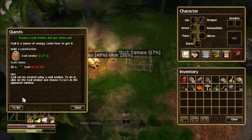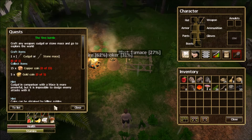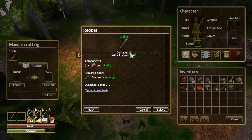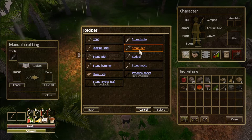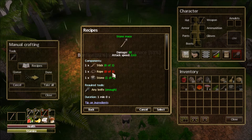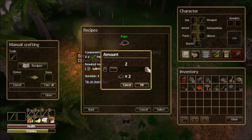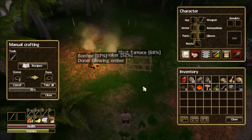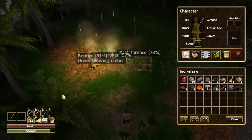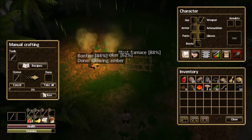In our to-do list, we need our first battle. Let's decide which weapon to make. Under crafting recipes: the cudgel does 15 damage at 0.63 attack speed, or the mace does 20 damage at 0.63 attack speed. The mace is going to be our best option. We need a little more rope - no problem, we've got plenty of palm leaves. We'll make three ropes since we use it continually. Then we'll choose our stone mace, select it, and go ahead and make one.